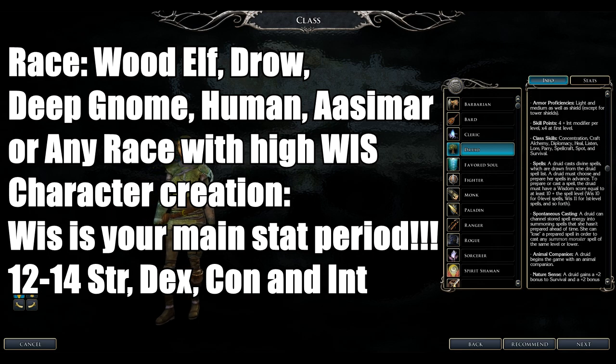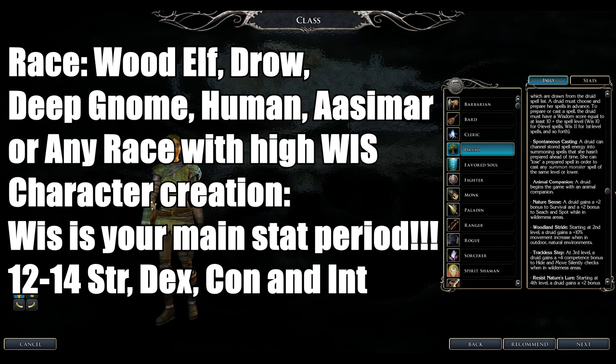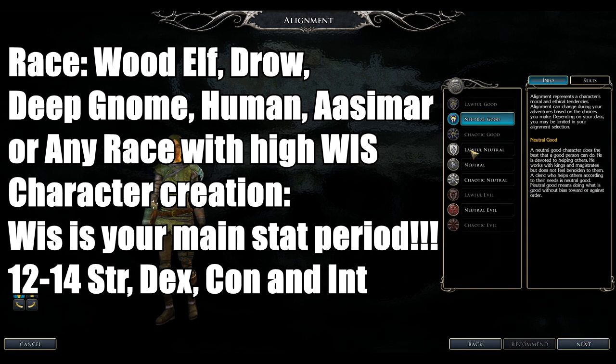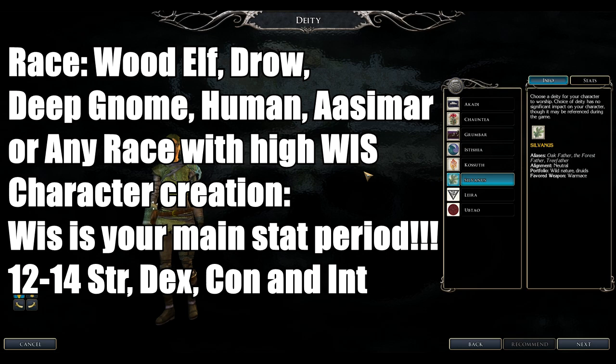Druid spells are Wisdom-based — more Wisdom opens up more spell levels. You must be neutral alignment — neutral good, true neutral, and similar. They have Wild Shape, animal companions, and other abilities. Recommended races are Wood Elf, Drow, Deep Gnome, Human, Aasimar, or any race with high Wisdom. Wisdom is your main stat — extremely important.